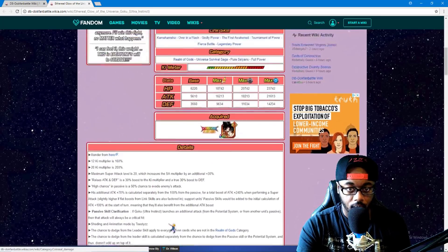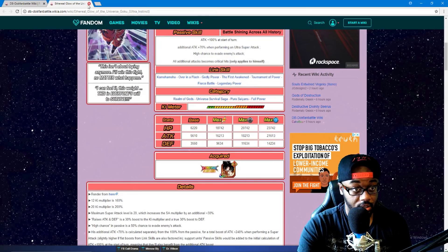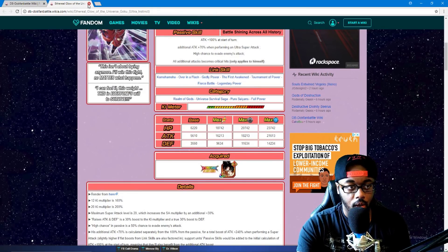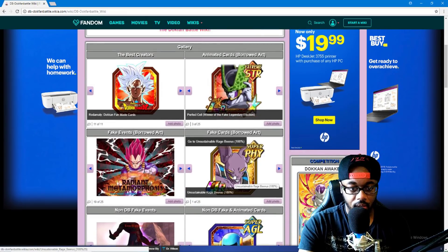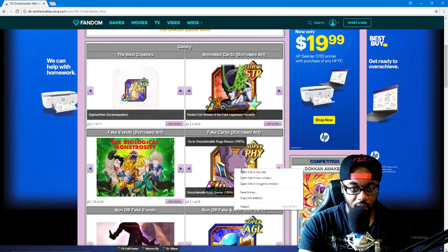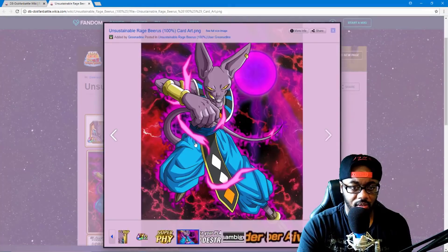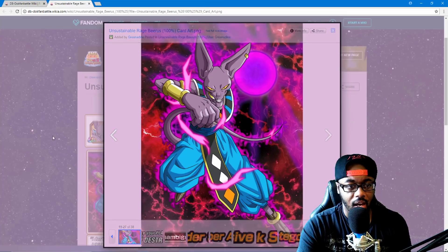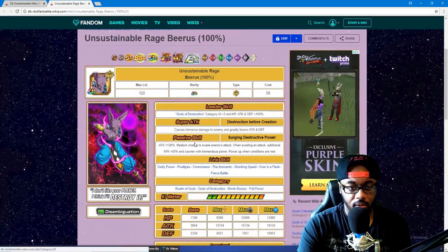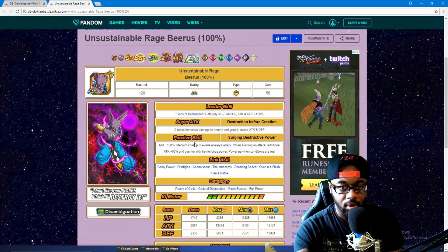Those stats are out there — not busted, but out there. This man is going to be hitting extremely hard, let's keep that real. Moving on, we have Rage Beerus 100%, and I'm pretty sure this is the free-to-play tech one that Dokkan Awakened. Gods of Destruction category, plus three Ki, HP, attack, and defense 150. Causes immense damage to the enemy and greatly lowers attack and defense.